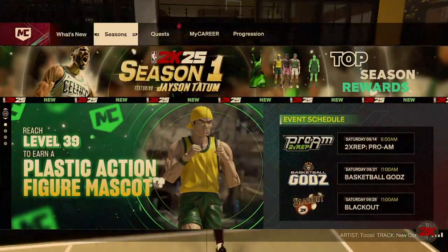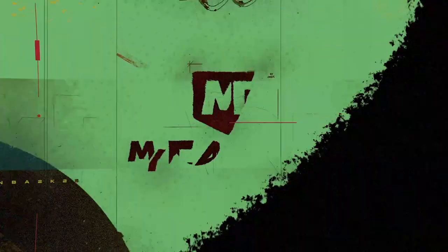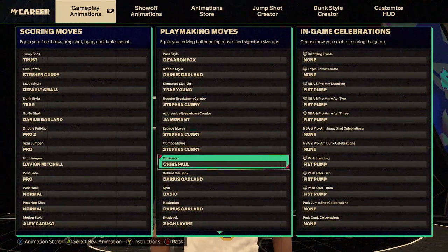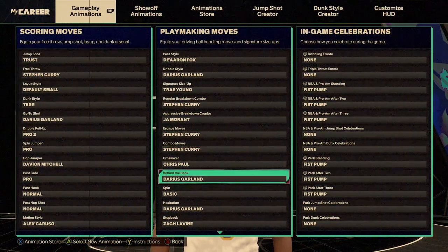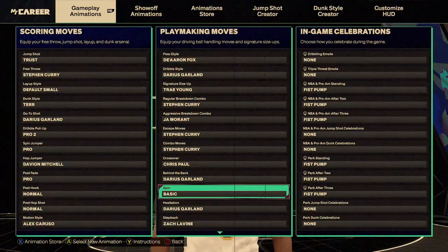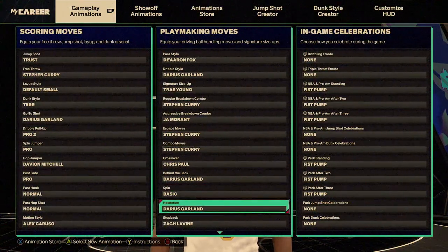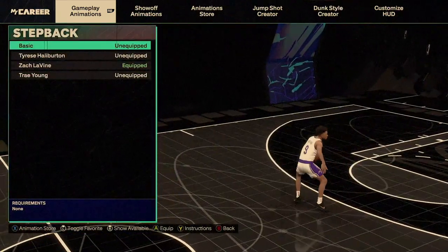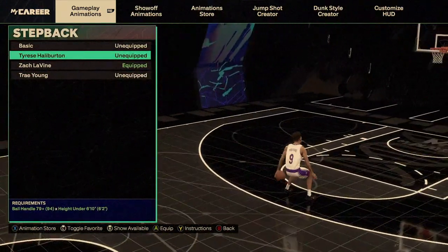That combo allows you to spam back and forth. In the animations menu: aggressive breakdown is Jama Rant, escape moves is Stephen Curry, combo moves is Stephen Curry, Chris Paul's crossover is a lot of fun too, behind the back is Darius Garland which is what everybody has generally been using, spin is just the basic, and hesitation is Darius Garland — which allows for the quick stop.